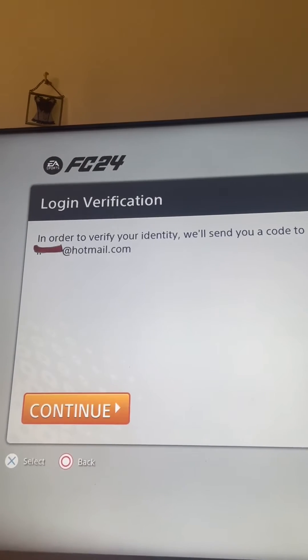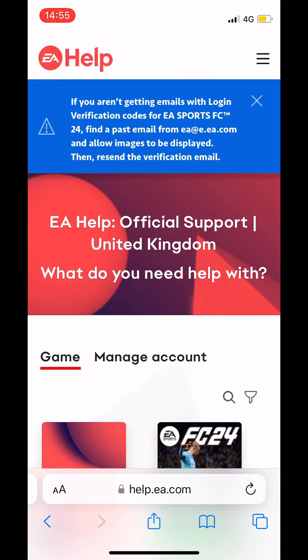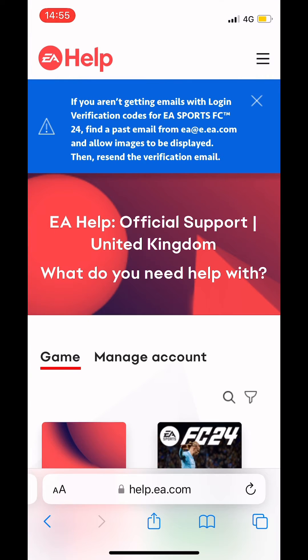What you need to do is type 'EA help service' into Google. The top result should be EA Help — Official Support. Click on that, and then you need to find your game. Mine being EAFC24, so we're going to click on that.